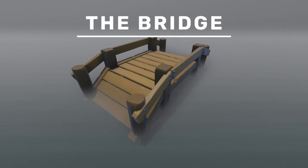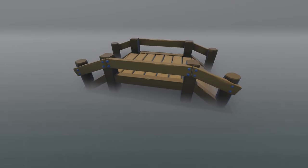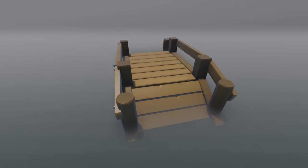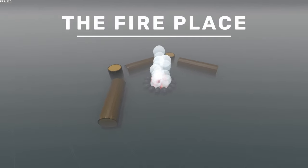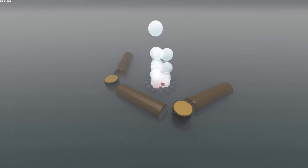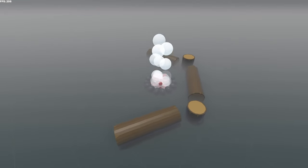The bridge is probably my favorite out of all of them. When I made this I learned how to make cuts in wood, so it looks a little bit more detailed than the rest of the models. The fireplace — I think the logs look really good, but the actual fireplace looks like crap, so I'll definitely remake it sometime.